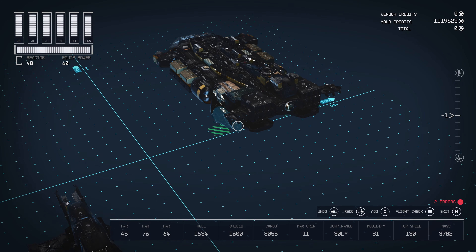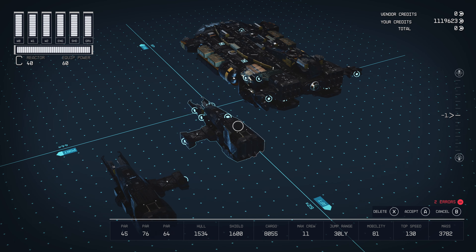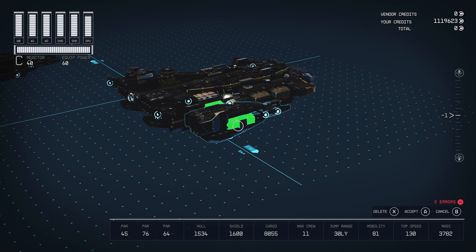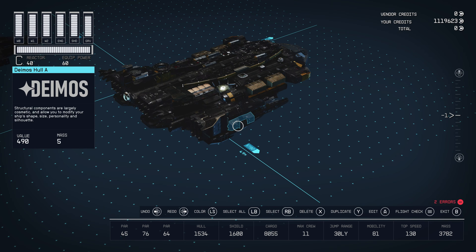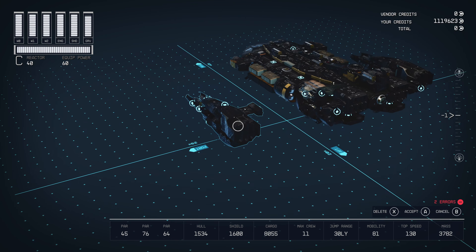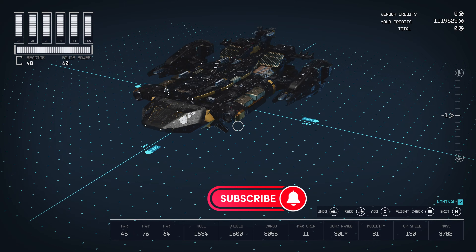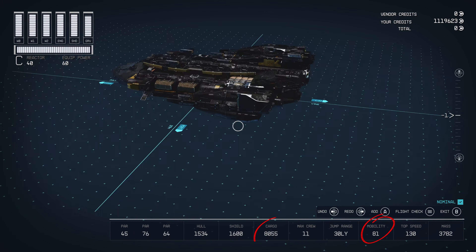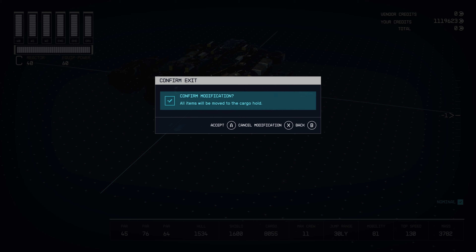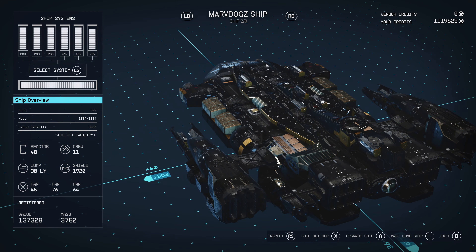Now the final thing: the engines. Move this here. Grab the first engine, grab everything together, and attach it right at the cargo hold — boom. Now the other one — attach it right there — and boom, you're done! You have your Steam Ray 3000: 81 mobility, 8055 cargo hold, and 11 crew members. You can also add more cargo hold if you want — the mobility will be lower, but that's up to you. Thank you guys for watching, I really appreciate it. Give it a thumbs up and I'll see you in the next one.